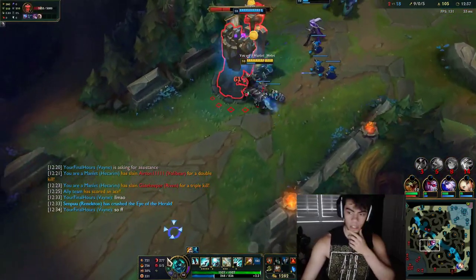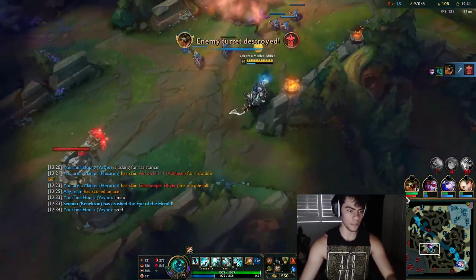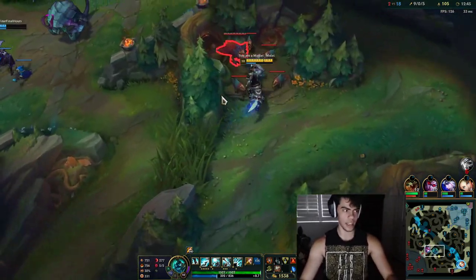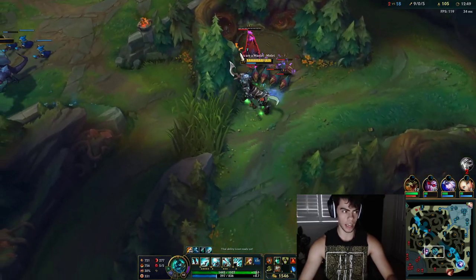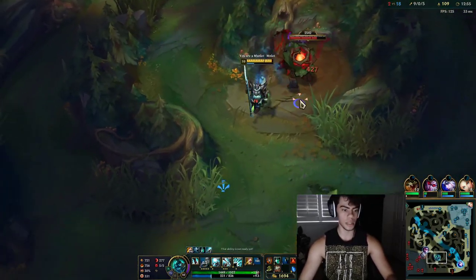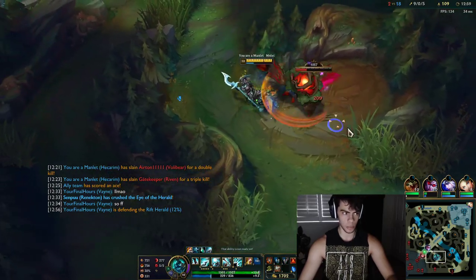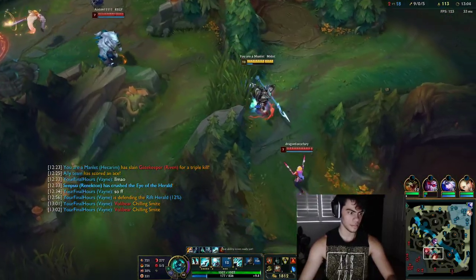The reason you don't go Sorcery secondary when running this setup is because you really only need Precision and Domination. You never upgrade your smite either, so going Sorcery secondary isn't good since you're not benefiting from Nimbus Cloak. It just makes more sense — because you're never supposed to upgrade your smite with this build ever.